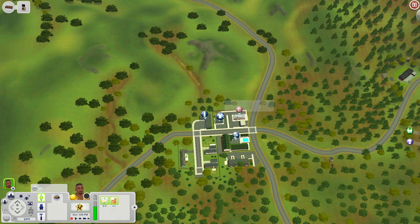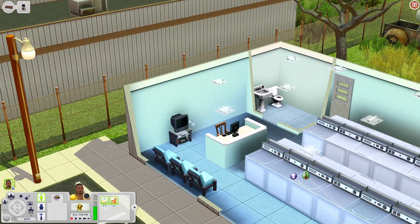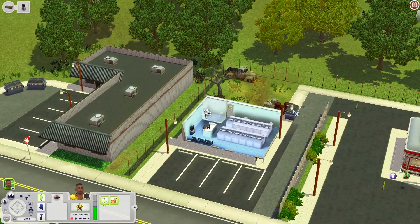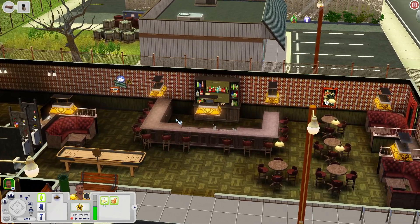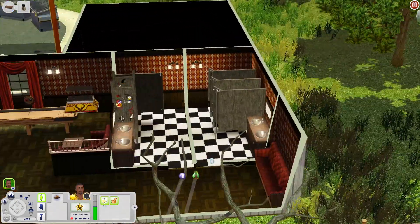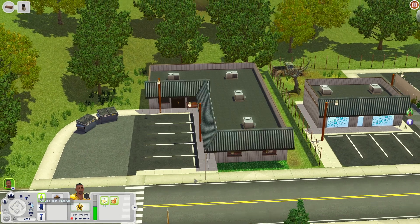The Wash and Dry Laundromat has washers and dryers, places to sit, a TV, a front desk area with a computer and chair, a bathroom, and a dumpster. Next door is Bill's Bruise Bar - I turned the intensity up on the lights so we could see better inside. When you come in you have a bar with countertops, tables, booths, a shuffleboard, bathrooms, and an inaccessible room. It's a really nicely sized bar - great for sims to come grab drinks or play shuffleboard. It also has two dumpsters outside.